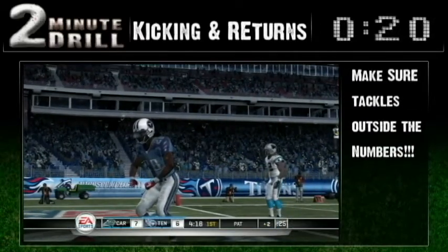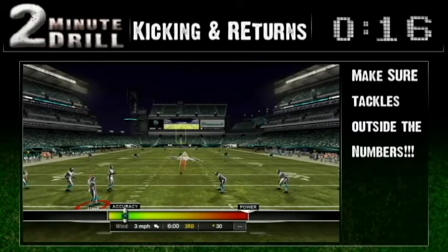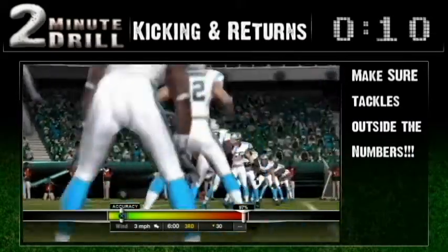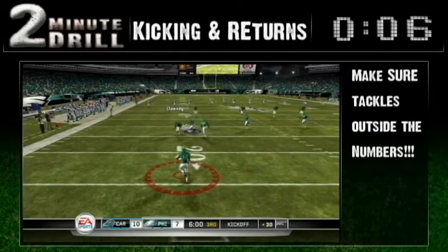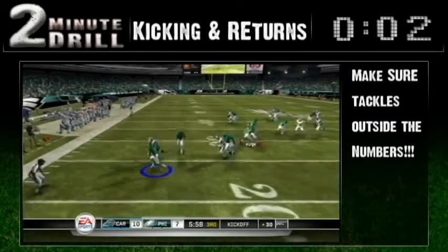Kicking high and deep is dangerous. This kick to Deshaun Jackson is high, but I kicked it too deep. So whenever you make a mistake with the kick meter, only containment and good tackling is going to bail you out. The best thing to do is when you make a mistake and you kick it where you don't want to, be sure to make the tackle.